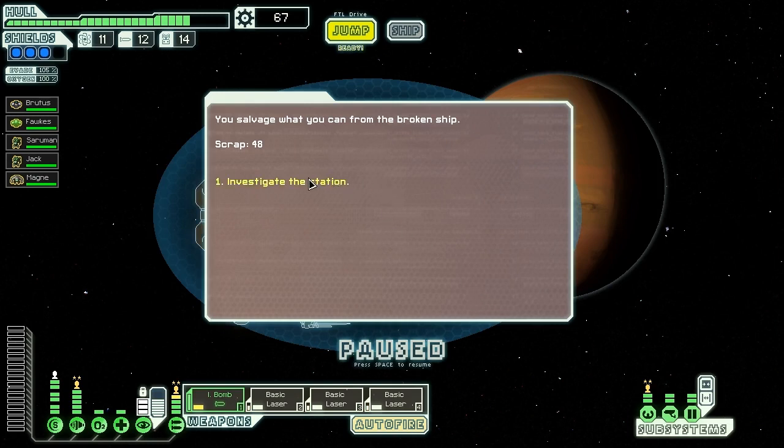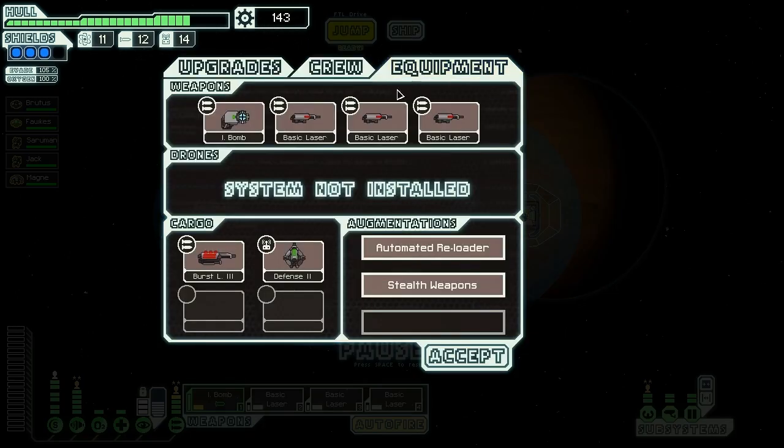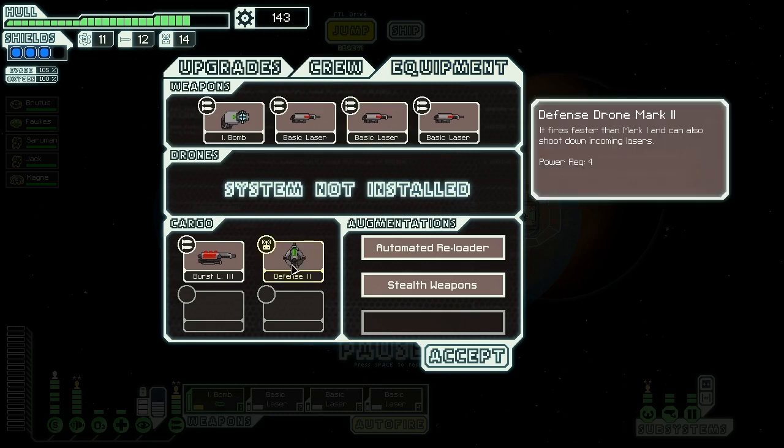We salvaged 48 scrap from the broken wreckage. If we had just bypassed the ship, we wouldn't have gotten that 48 scrap. We also probably wouldn't have wasted those four or five missiles, but I guess you take what you get. We investigate the station and find 28 scrap and a Defense Drone Mark II — very nice. We can sell those goodies anytime. That's definitely worth some money.